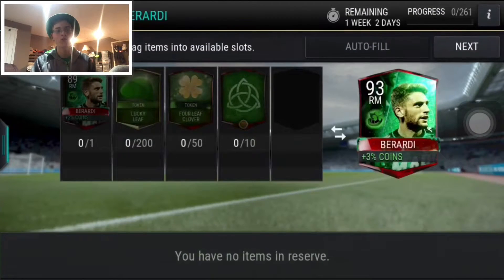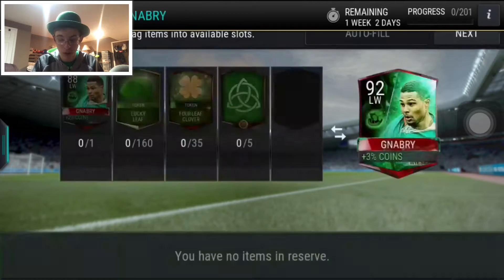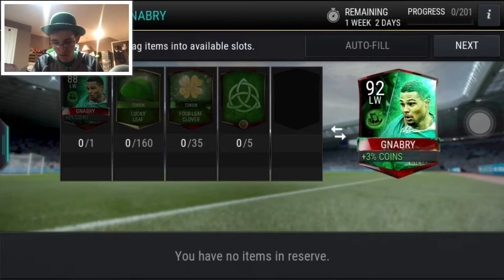And then here they have the Emerald teams, which are similar to what they had in the mask promo. So they have Berardi — I'm sorry if I butcher the names guys — and again, it's just the higher overall card, the more collectibles you need. It's a pain in the ass to get 200 of these without opening packs. Then they have this one — I don't know how to pronounce his name — but they all do give a plus boost to coins, which is a great thing, you know, Irish luck and getting some coins over the rainbow.